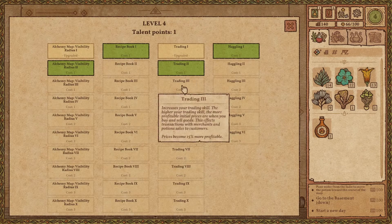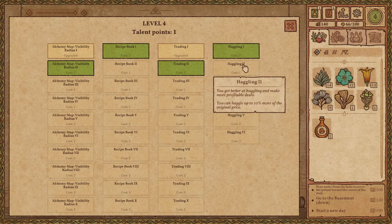You get a level, so I can increase — for example, maybe not map visibility for now, but haggling.